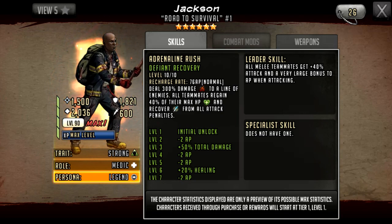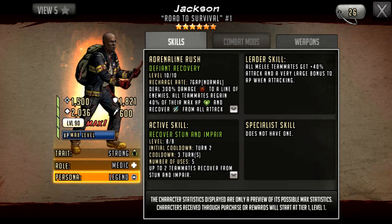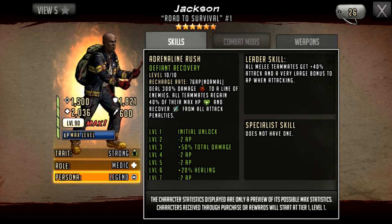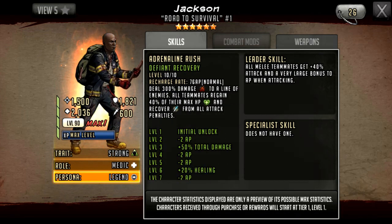This character seems to have been shifted from a medic on a defense team to more of an offensive leader, given some of the other changes. All teammates regain 40% of their max HP for one turn — that's just a 40% heal, down from 50% as a five star. He also recovers from all attack penalties, which is actually worse than his five star, which covered all attack and defense penalties. So he's being geared more towards attacking, but he's not very good at it.